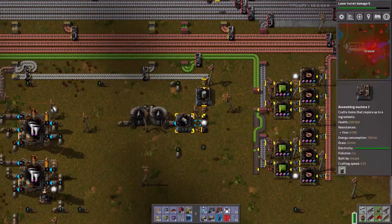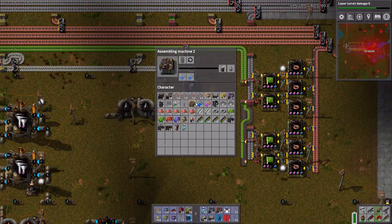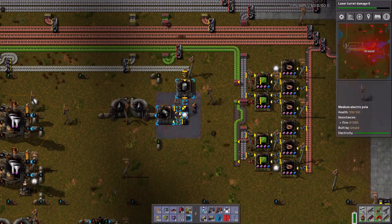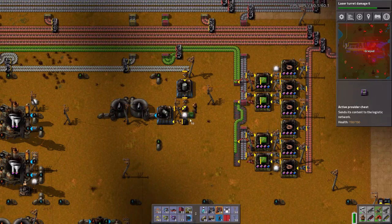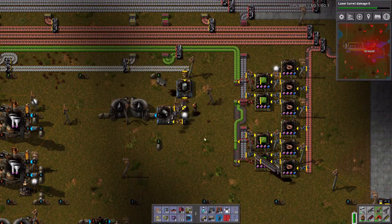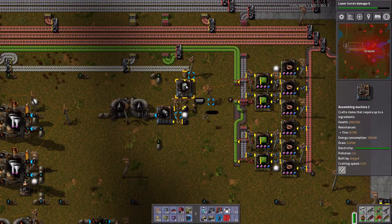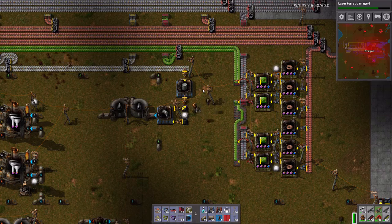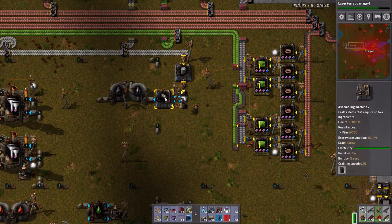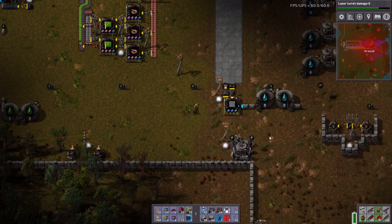Welcome back to Factorio. So I found the problem with the oil — your outputs have to be able to output things right there, that's the problem. So this is one of the rare times I would actually use an active provider chest. I always want this chest to be empty; I don't care where they store the barrels. So now the oil should be running again, and I think I was requesting 300 empty barrels down here.